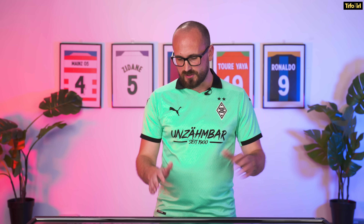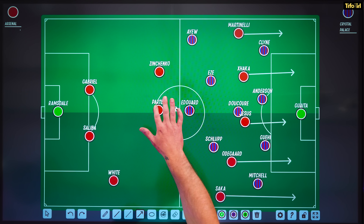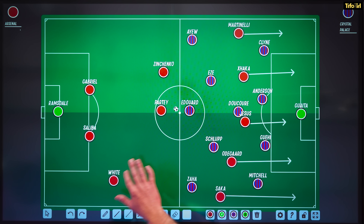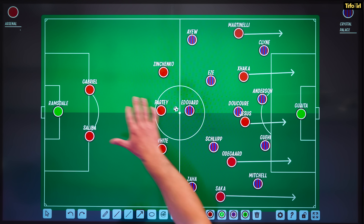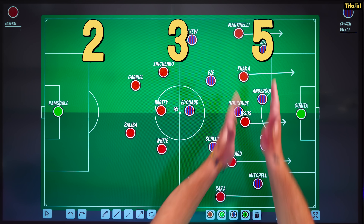What we've been seeing with Arsenal this time round is Granit Xhaka getting into that space, Zinchenko — new signing for Arsenal — inverting and holding position, and Ben White as well, the other full back, inverting and holding his position, with the two centre backs behind. So you've got a 2-3-5 structure — that's what we're seeing. Arsenal are going to look to hold the ball, control the ball, and create dangerous chances through possession.